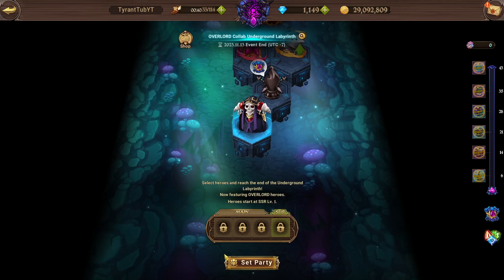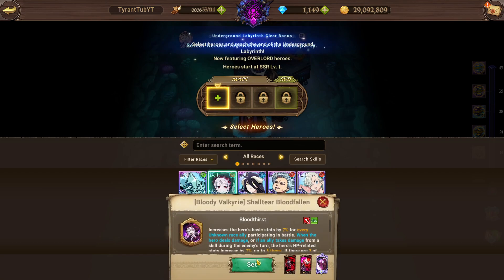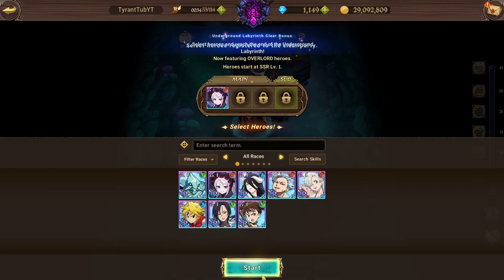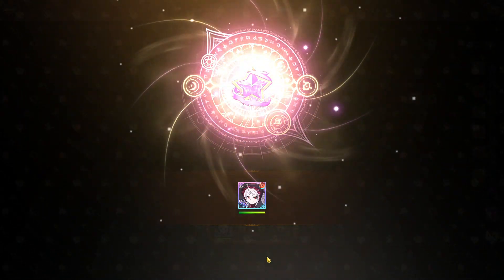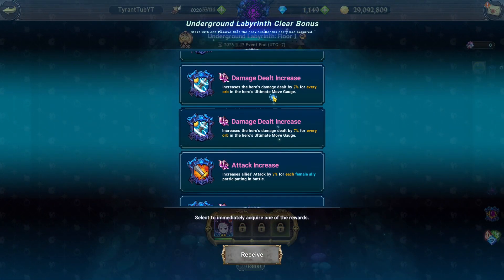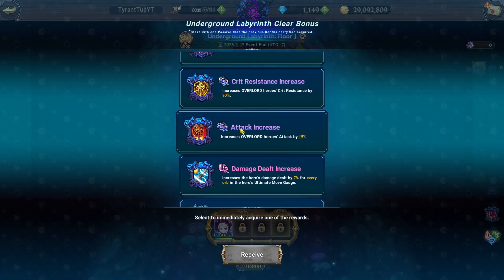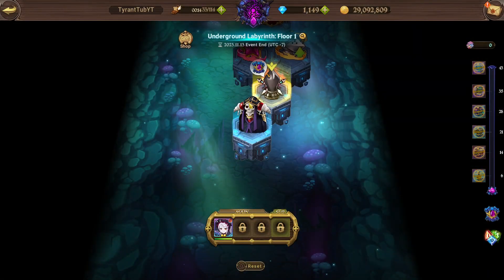Hello everyone, today I thought I'd do a guide on the new Overlord Labyrinth and what my speedrunning sort of guide is. To speedrun it, you have to have, in my opinion, either Albedo or Shalltear. I recommend picking Shalltear or Albedo, but if you do pick Albedo it's not too bad anyway. You want to mainly pick DPS ones, like just DPS passives.